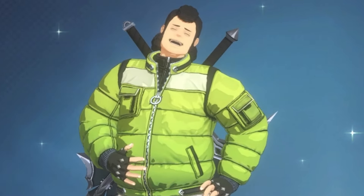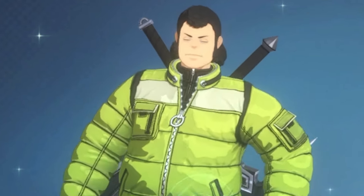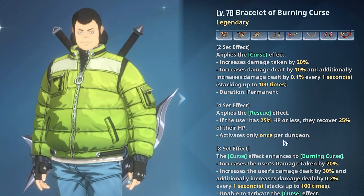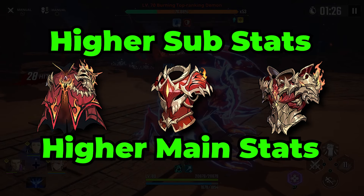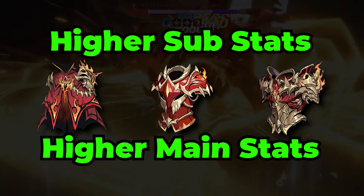Then we have Park Byomshik, who is all about using his core attack to deal damage and applying a ton of different buffs through his passive, which will easily make the Burning Curse set one of his best ones. Although Park Byomshik is one of the worse SR hunters and normally won't deal much damage, these new artifacts being level 78 means their main and substats are going to be much larger than level 55 artifacts, making pretty much anybody able to deal pretty good damage.